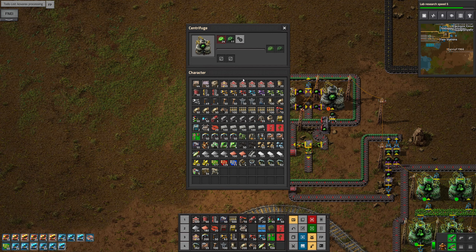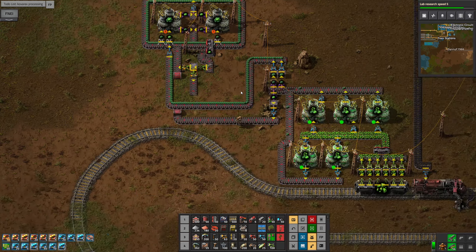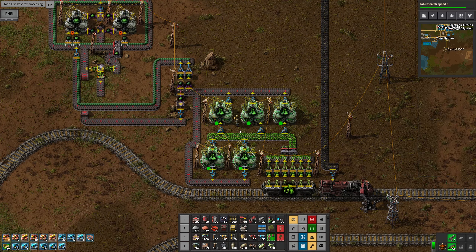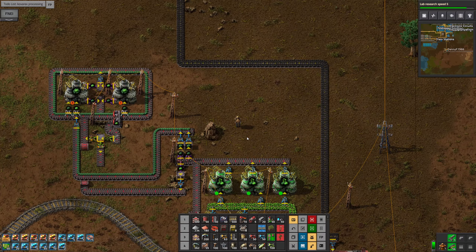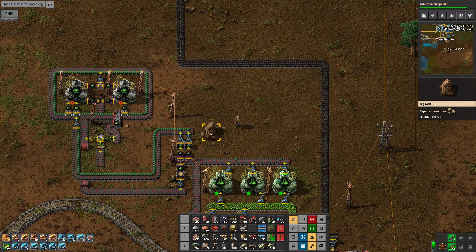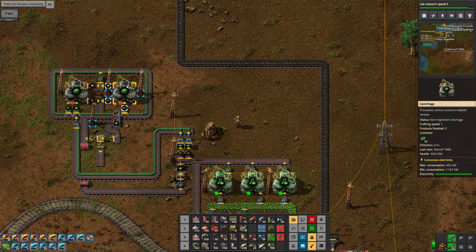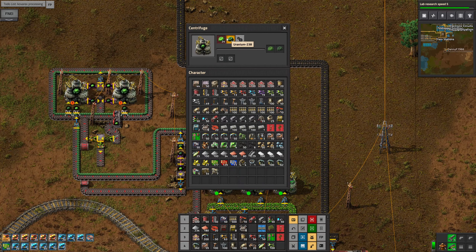We definitely want the productivity modules in this Kovarex because every little helps. That's just got 24 in there, and that's just from — we hover over this one, it has mined 812 products, that's done 865, that's done another 812, and 156 each on these. So out of about two thousand eight hundred items mined, that one's got two thousand three hundred in it, that's got a hundred and fifty five in it. So you know, two and a half to three thousand items mined and we've only got twenty-four uranium-235.